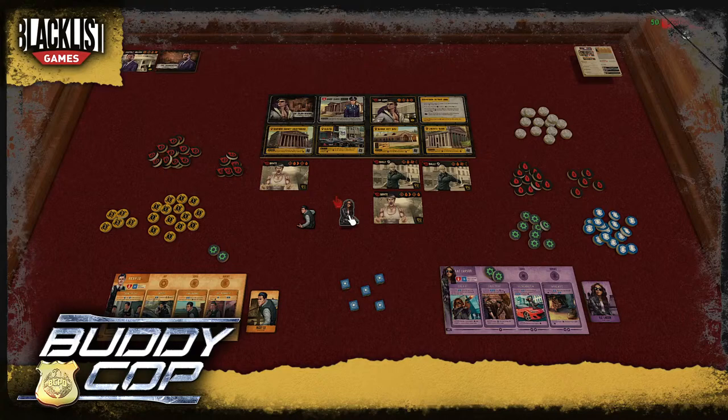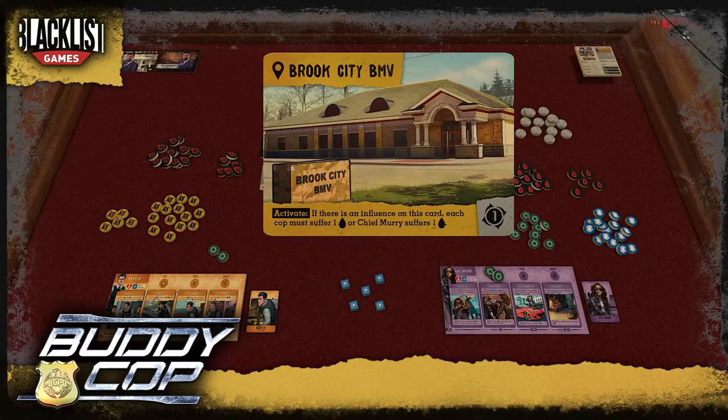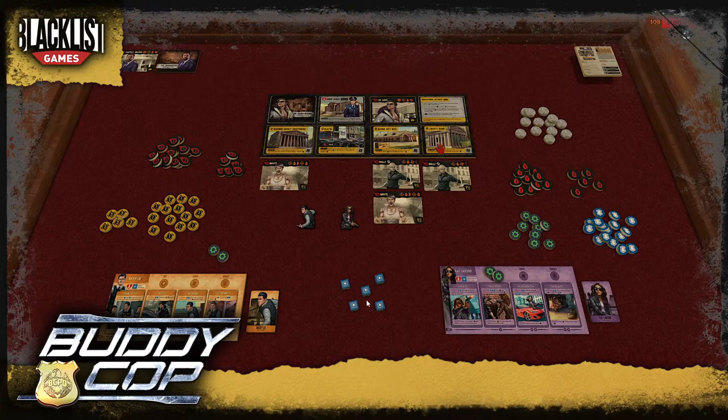When Chief Murray gets a fifth influence, we spawn the boss in a random location. She gains influence based on her card. If the boss is not in play, we place one influence on her card and one on a location with no influence. Once a location gets influence it becomes dangerous — locations start inactive but as influence accumulates they begin hurting the cops every round.